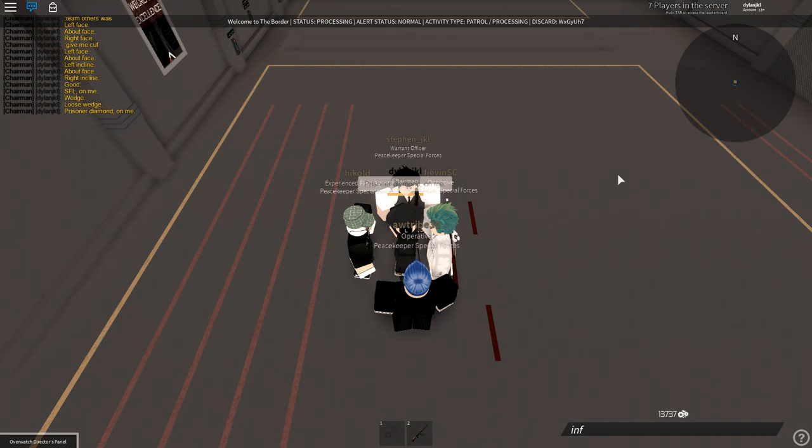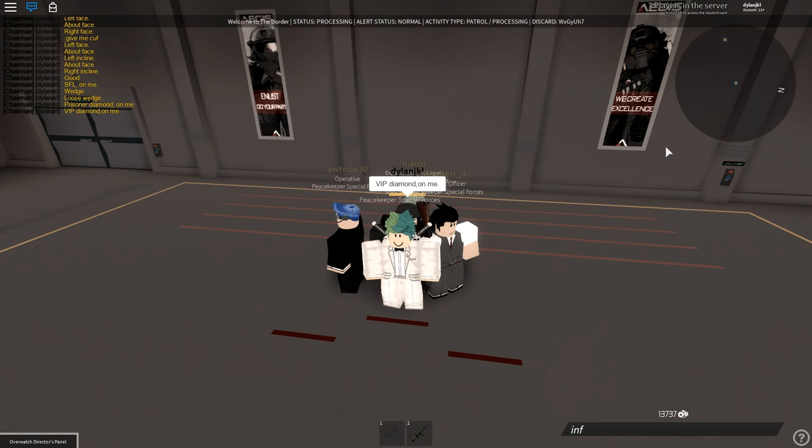If they had guns, they would have their guns equipped and be aiming at you in a prisoner diamond. The VIP diamond is basically a prisoner diamond, just inverted.